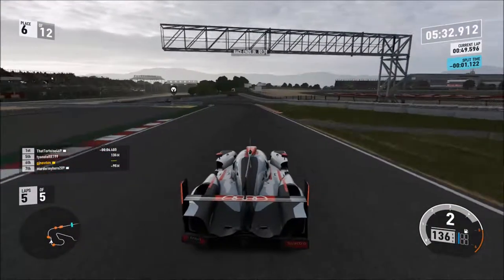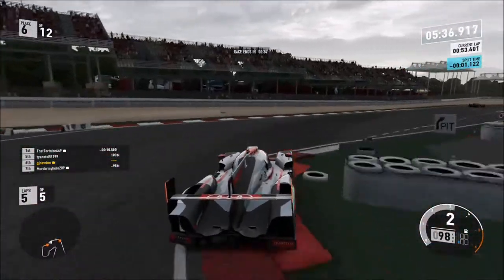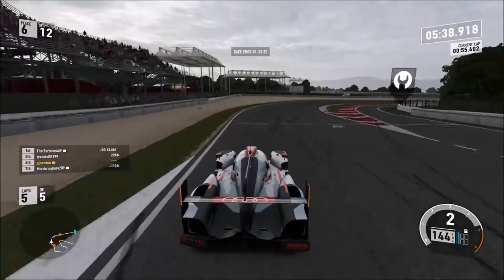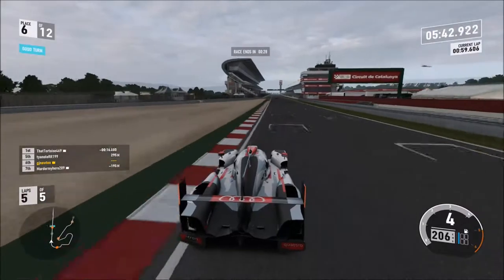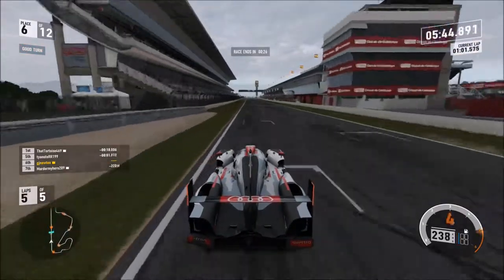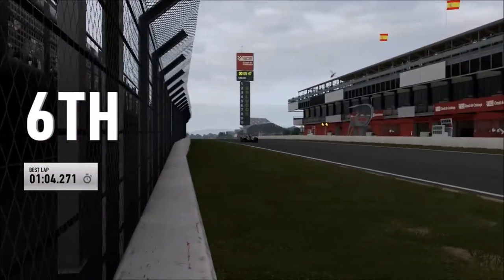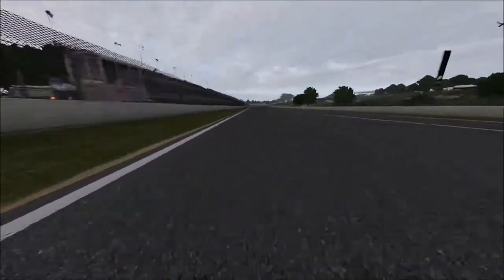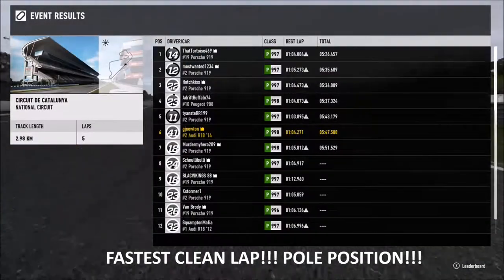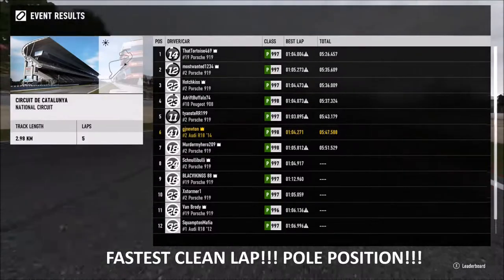Or, you can download my tune, because it is a really good tune. I've given it a bit of extra power, and so it stays in P class I've given it big heavy rims. Because if one of these cars ends up in X class, it's ineligible for this division. Anyway, 6th place — and I've got the fastest clean lap. So hopefully that means pole position for the next race.